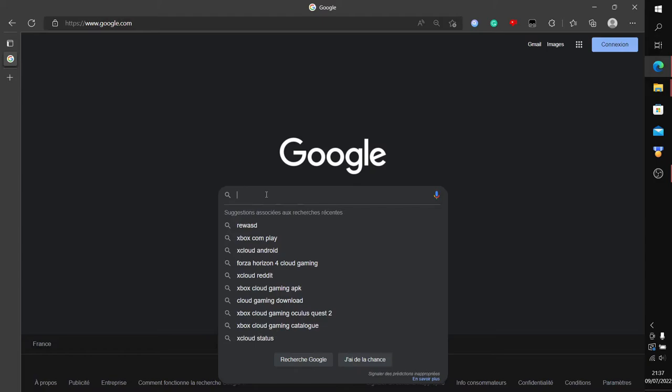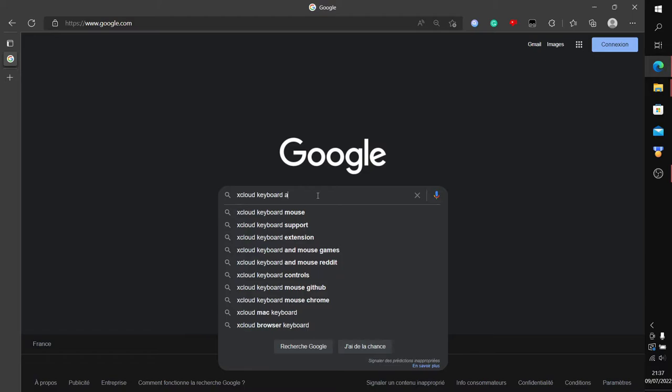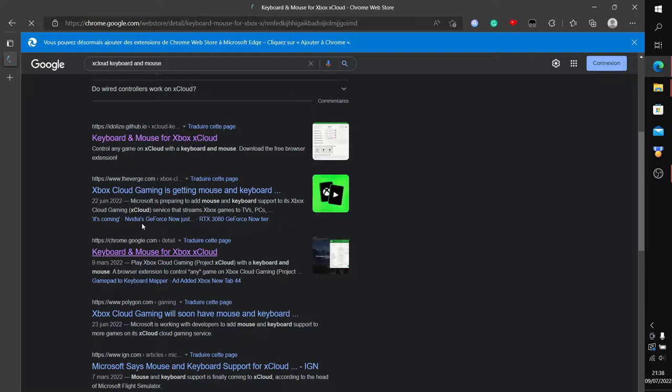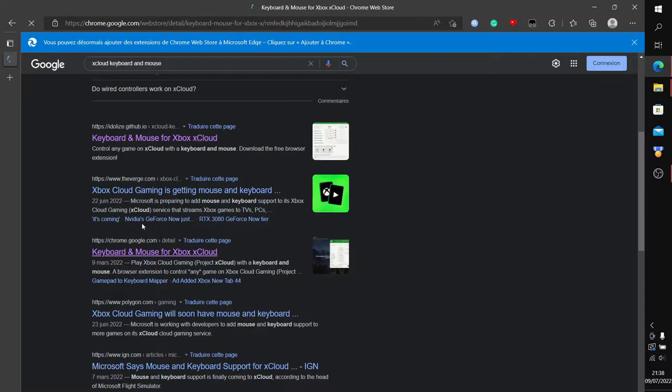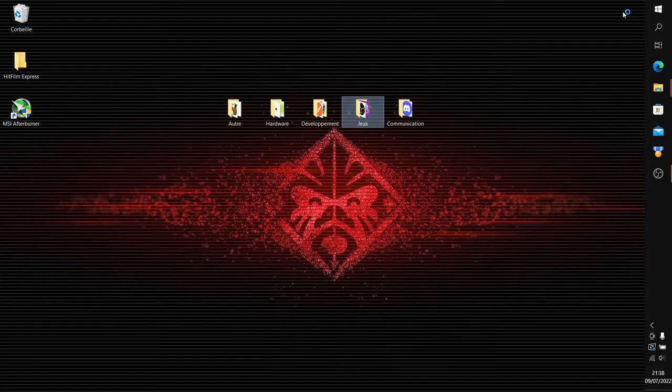Vous allez taper xCloud Explode keyboard and mouse dans votre recherche. Vous descendez jusqu'à voir chrome.google.com avec Keyboard and Mouse for Xbox Explode. Vous cliquez dessus, puis sur Ajouter à Chrome — si vous avez Edge, ça fonctionnera aussi. Vous faites Ajouter une extension. L'extension a bien été installée et apparaîtra dans votre menu. Il faut fermer le navigateur et le rouvrir, sinon ça ne fonctionnera pas.